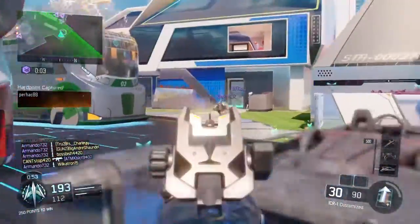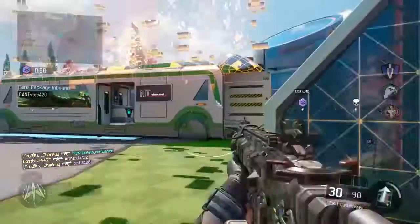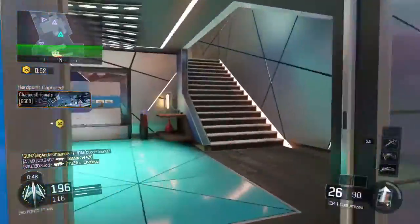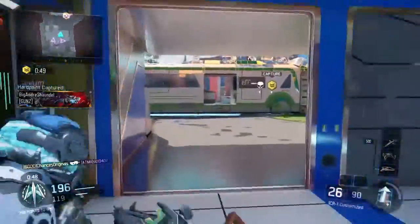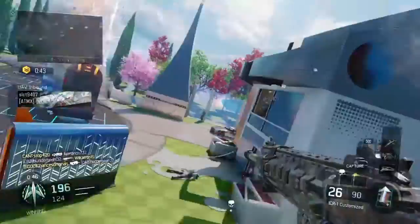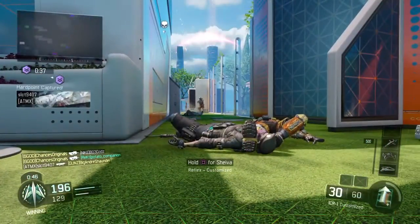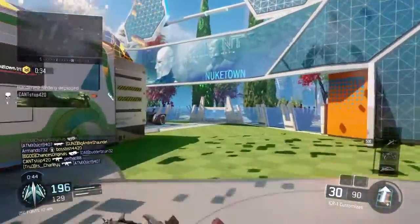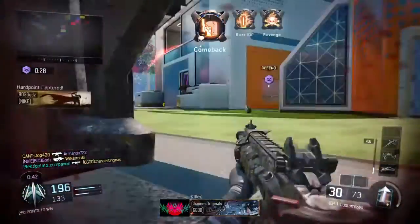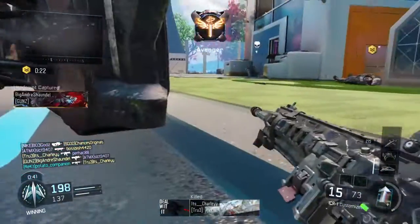Hard point locked down. Hostile UAV above. Hard point identified. Hard point locked down. Hard point lost. Hostile care package overhead. Hostile UAV spotted. Friendly UAV inbound. Hostile counter UAV is online. Hard point is ours. Hard point contested. Hostile hardened sentry in AO. Hard point lost. Hostile guardian in AO. Hard point lost.